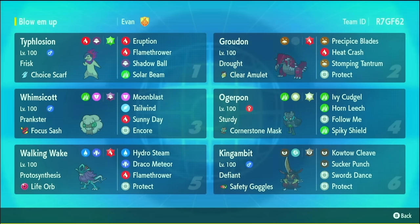It's Choice Scarf, so it's much faster than a lot of stuff. This is a pretty fast team overall. But it also has Terragrass Solar Beam. Terragrass can get you around spores, it can cover a lot of your weaknesses. And Solar Beam can be a lot of surprise damage into some water types they might want to bring in on Typhlosion.